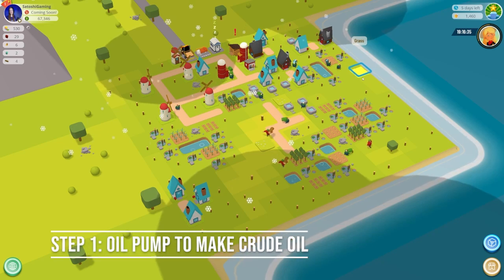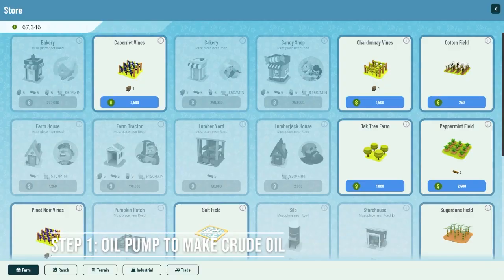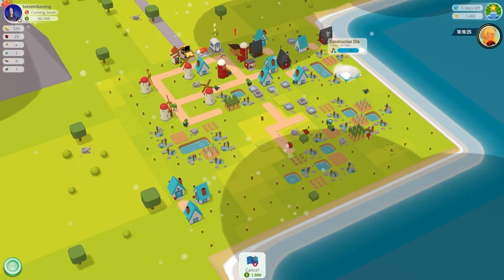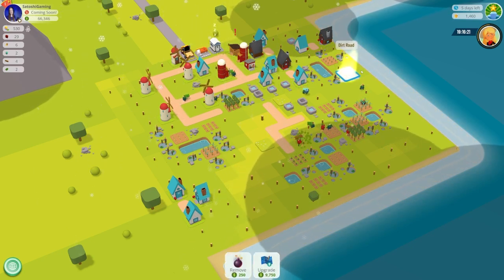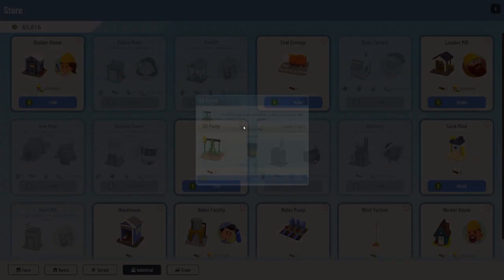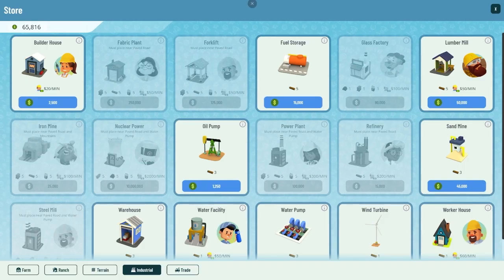An oil pump costs $1,250 and requires three wood to build, and placement beside a road. It doesn't need a paved road — even though it says 'on paved roads,' most industrial buildings will require a paved road. Go ahead and save your money and simply do a dirt road to save yourself some cash early on. Your oil pump will output crude oil, which will be transferred by a worker to your fuel storage.